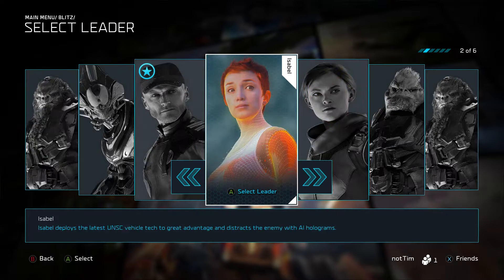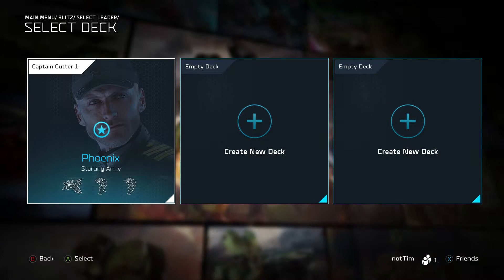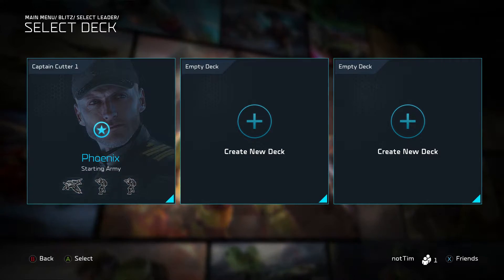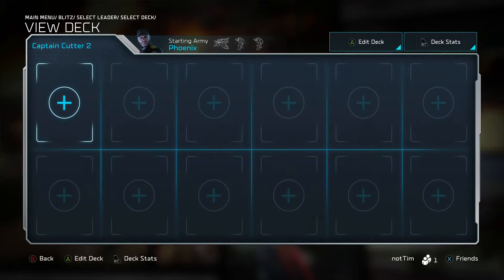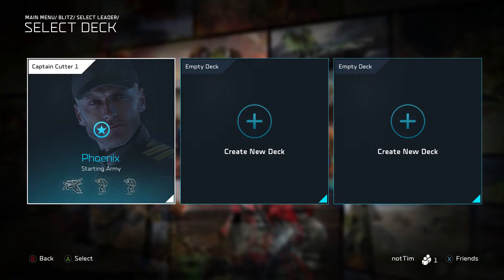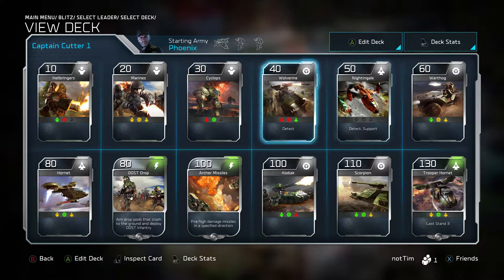So we're gonna go to Decks, select the leader that we want to set up with. I'm going to do Captain Cutter — you can see he already has a starting army. We can click from there or create a new deck entirely, but for right now we're gonna jump to the preset Captain Cutter deck.